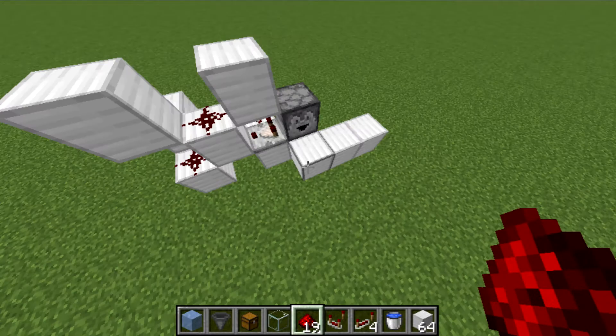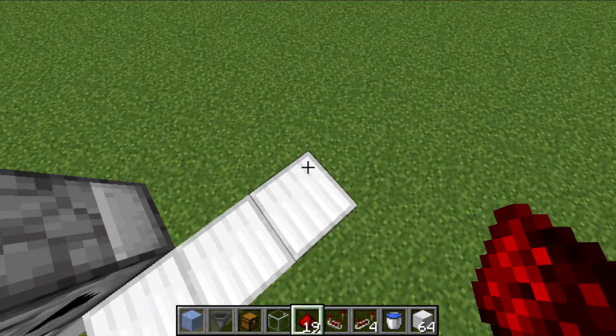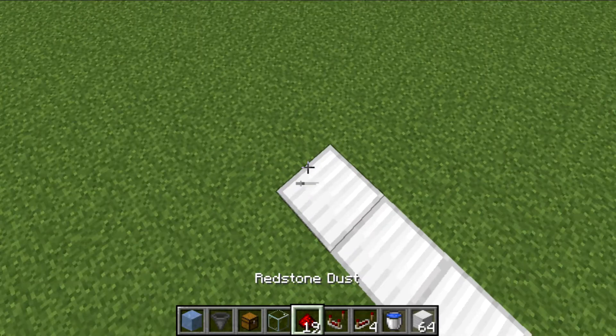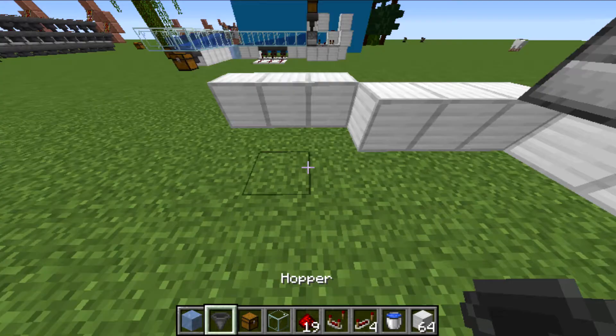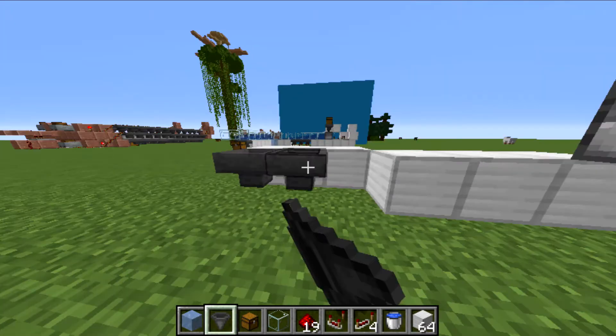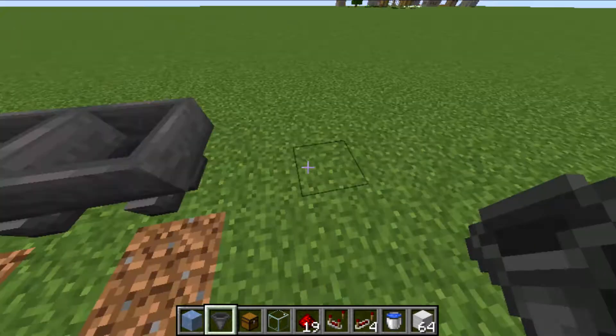So once that's done — remember that is all the redstone you need for this section, though there will be some more — go place a line of three blocks like this; can be cobblestone, can be whatever you want. Then simply break them again, because you just want your hoppers to be facing like that.